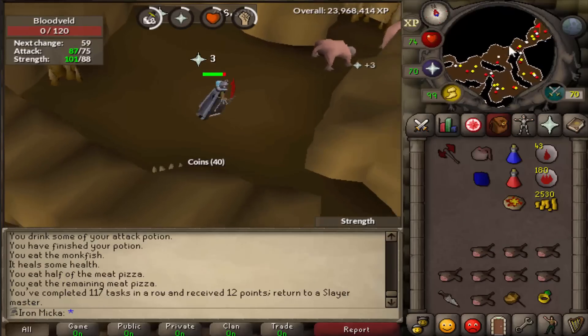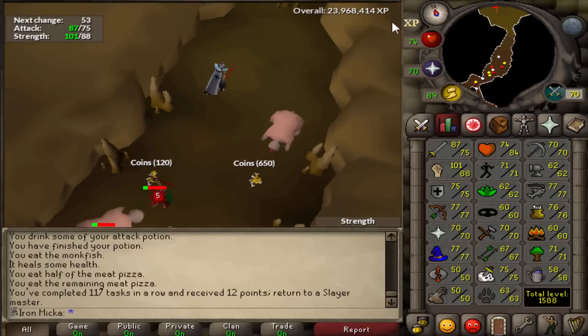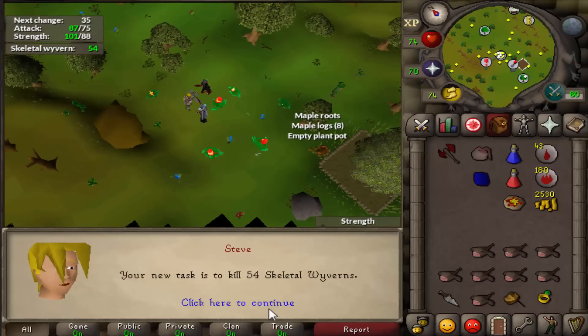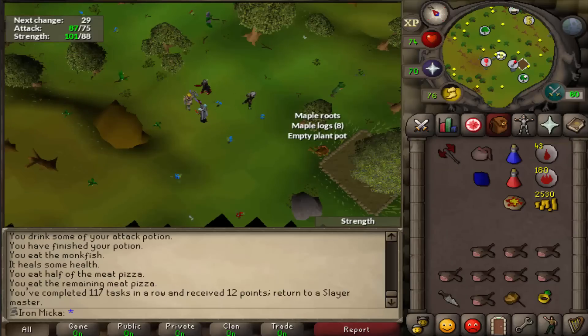Alright, that task is done. Let's see what we can get for the next task — can we get like Wyverns or Gargoyles or something like that? We really didn't get a good task for a really long time now. Finally, 54 Skeletal Wyverns — that is the task I really, really wanted to get, so let's go and do it.